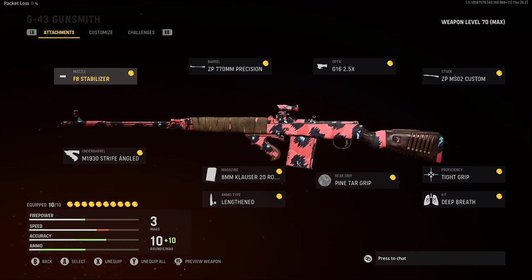So if you want to level up the G43, my opinion is you want to play maps like Dome and maps that have really long range, because this is a slow gun. It's kind of hard in Vanguard to run around and level this up, so that's how I would do it, but I would definitely level this gun up for sure.